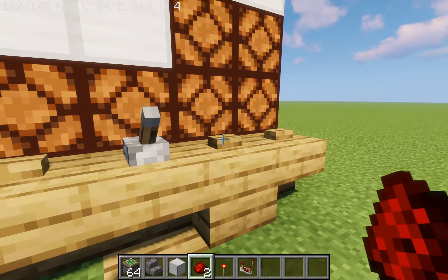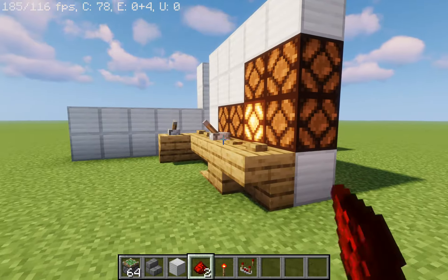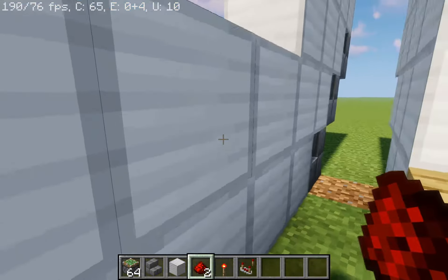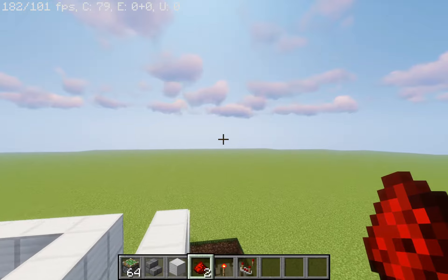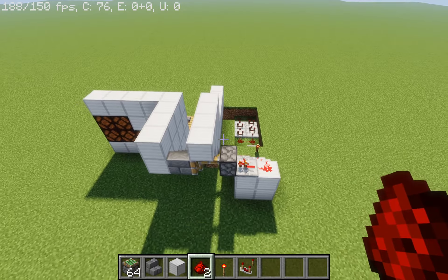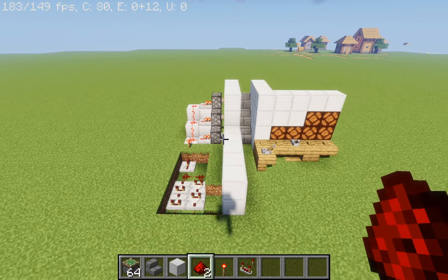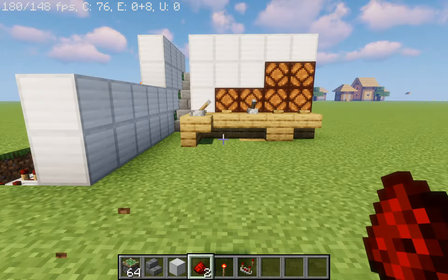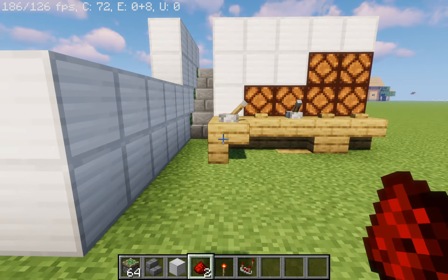Look at this — I'm all the way over here. Press the button. Look at that. That's perfect timing. Beautiful. I absolutely love this design because it's so modular. Anyway, enough of me blabbering. You came here for the secret hidden entrance using stairs — you got it.